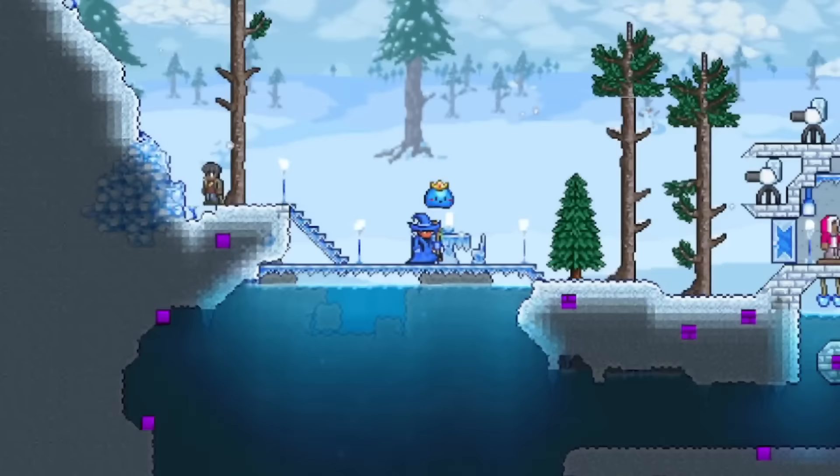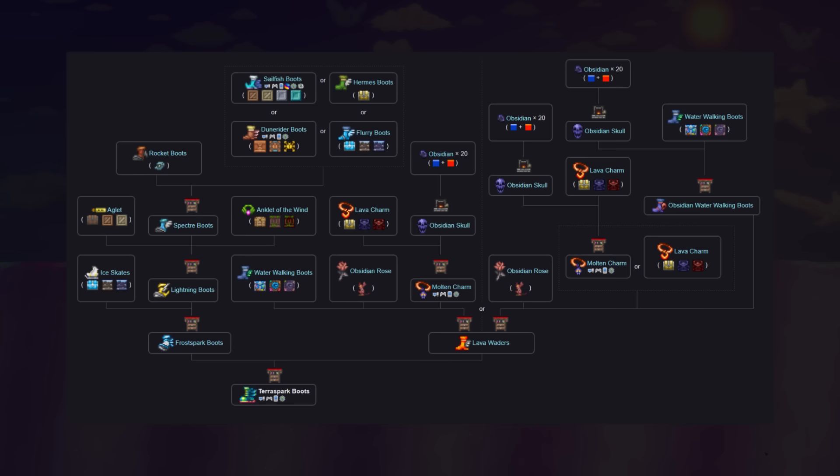Getting to the accessories now, we have the Terra Spark Boots, which give you a ton of amazing buffs, like walking on liquids, allowing you to fly, and a few other things. But it has this big crafting recipe, which I have on screen now. Most of these items can be found throughout your world, but if you're having trouble finding certain items, you can use the seed I covered in this video, which shows you where most of the items needed to craft it are.